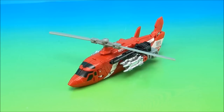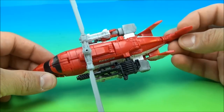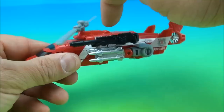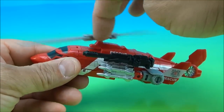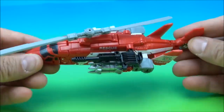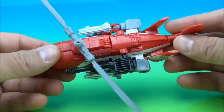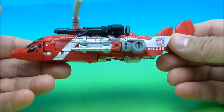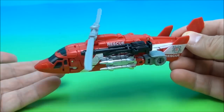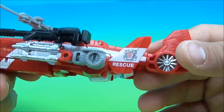In helicopter mode, he's basically just a repaint of Alpha Bravo, which was part of the original Superion set. If you watch my Alpha Bravo review, you'll get a more in-depth look at the transformation — I'm not going to do a montage again since we already did that for this mold. The only differences here are the head sculpt and the paint scheme.